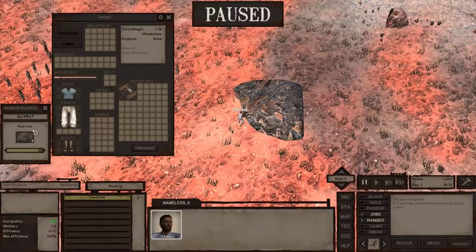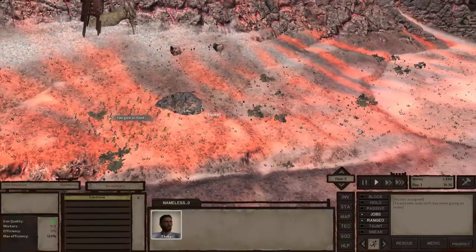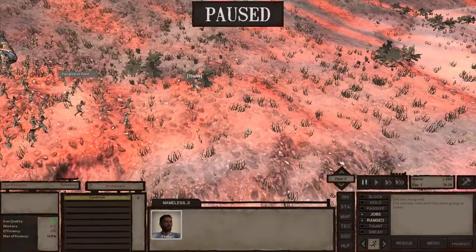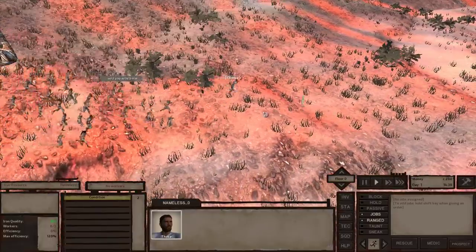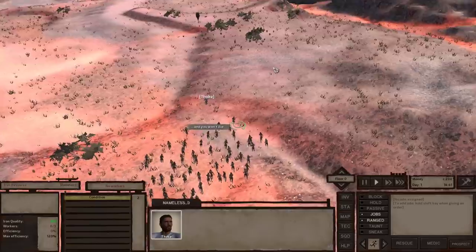I'm going to snag my two pieces of iron and try to run away — except I'm not really fast enough. I'm going to pause and dump my pieces of iron so I'm a little bit faster than this group. Here's the other option I like to do in Kenshi.